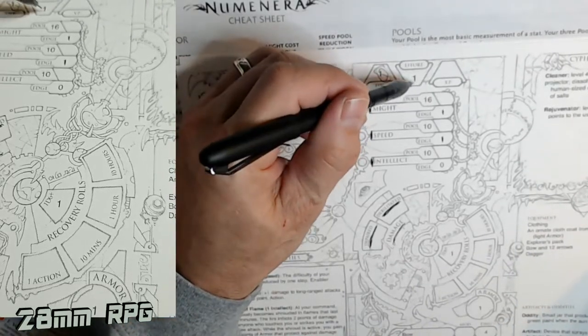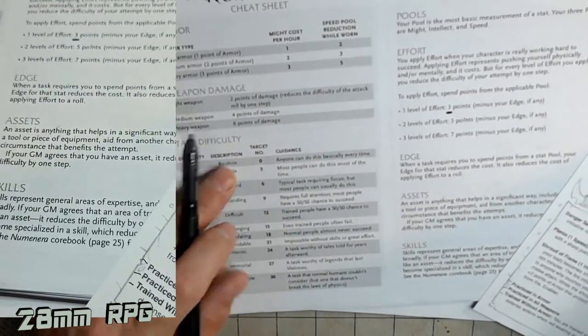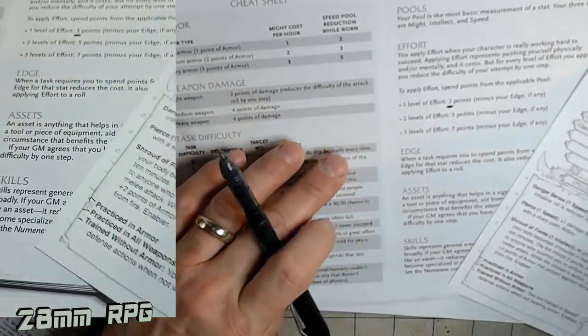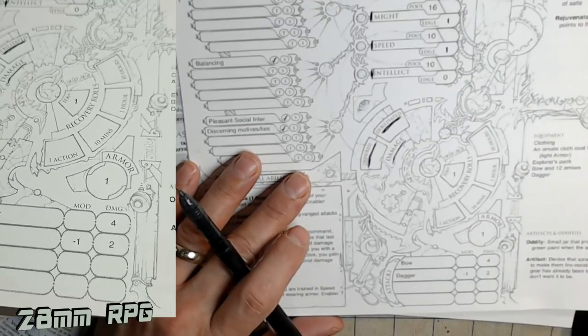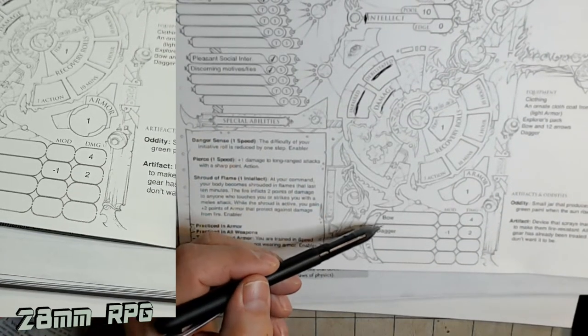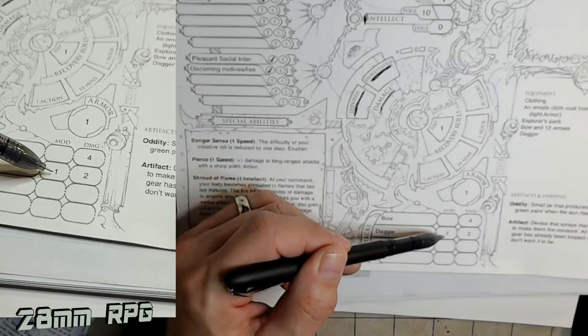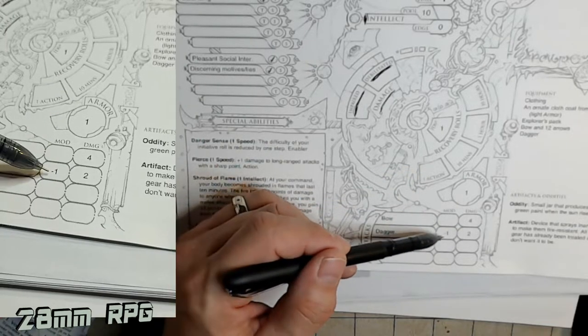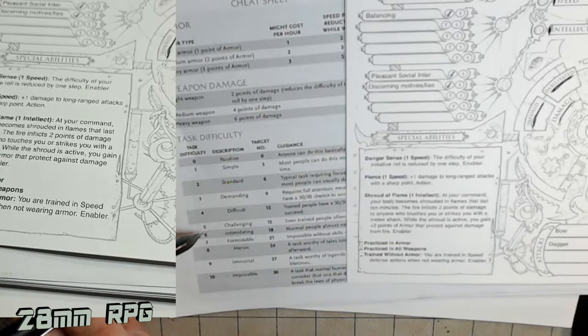Players can also extend their Effort from one to two, meaning instead of using one level of effort per task, they can use two levels - which costs more points but brings down the task difficulty more efficiently. The two weapons this character has are a bow and a dagger. The bow does four damage, the dagger does two with a minus one because the character took something that gives the task resolution a minus one - so attacking a level five creature becomes like attacking level four, needing a 12 instead of a 15.